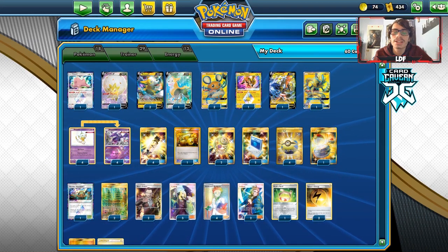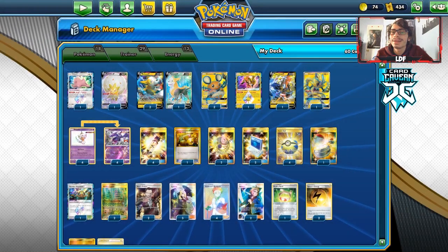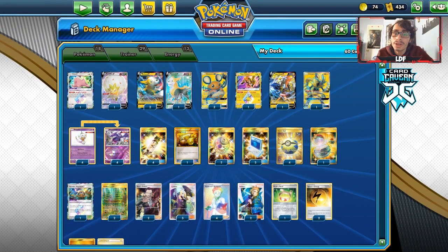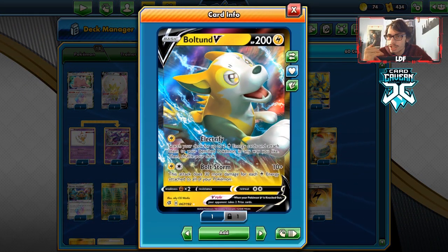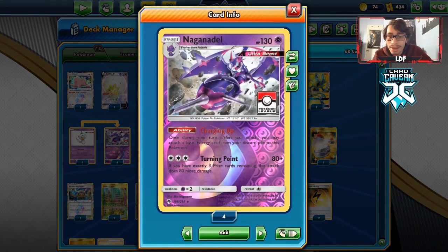Welcome back to the PTCGO Rebel Clash video. Today we're taking a look at a Turbo Boltund Naganadel deck. The whole idea of this deck is to use Boltstorm, which does 10 plus 30 damage for each Lightning energy you have in play. The best way to get that going is through Naganadel's Charging Up ability.